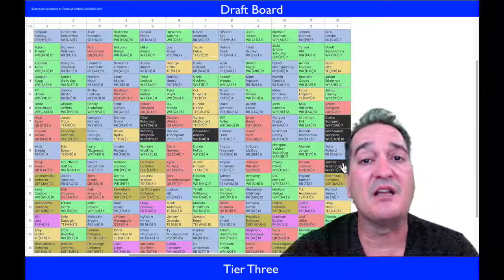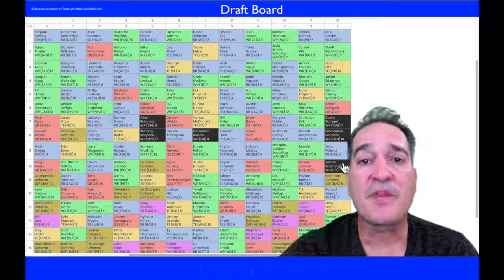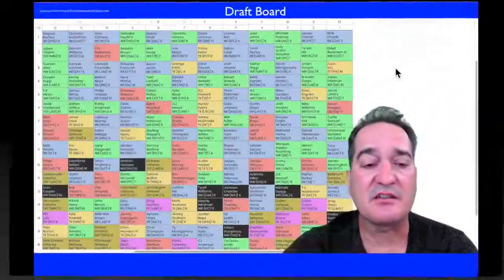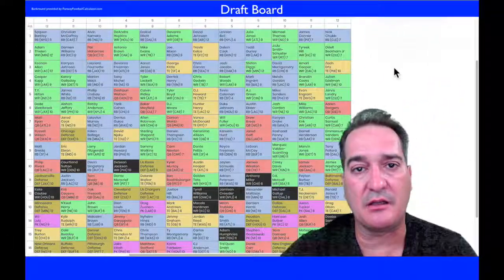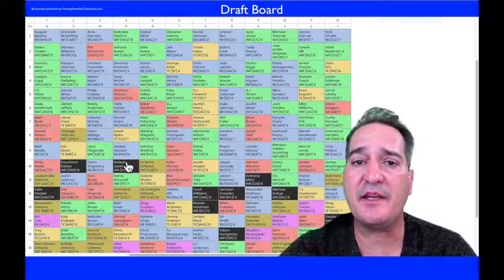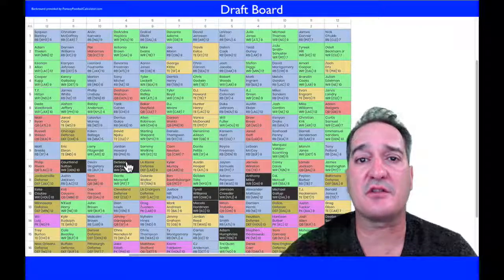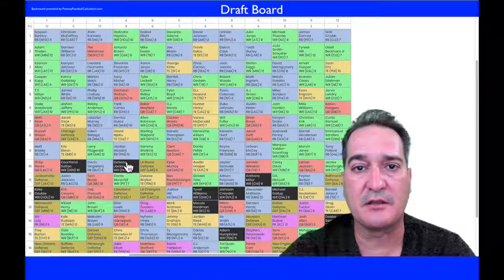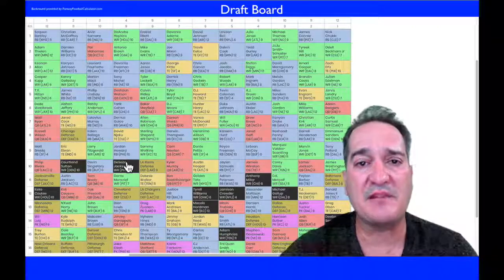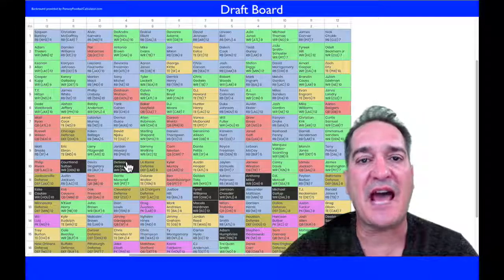Next year James Washington is definitely moving up this draft board. When we come back, we're going to look at some of my sleeper picks you should be targeting at wide receiver after round ten. Some of the guys I want to show you — if they fall to after round ten, I'd be all over them. Starting with DeSean Jackson. He's going to open up the field for a lot of other people. Once he opens up the field, players like Zach Ertz, Dallas Goedert, and Miles Sanders are going to benefit. He's going to have to have a few good games first, and I'd have him as maybe my fifth or sixth wide receiver. If he falls to me after round ten, I'm taking him, but I'm not taking him in round ten.